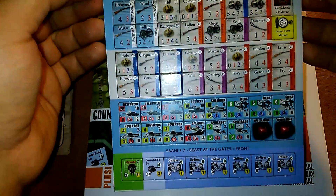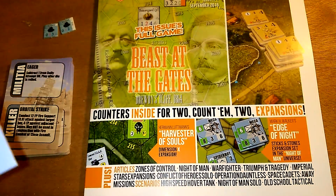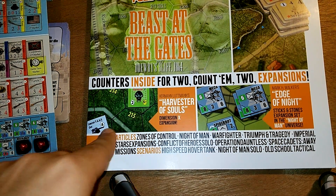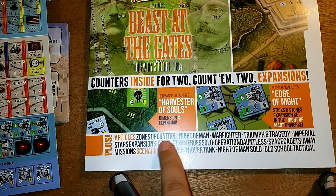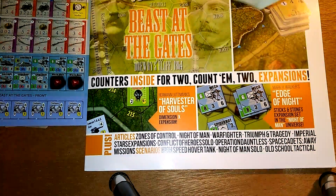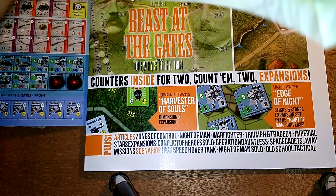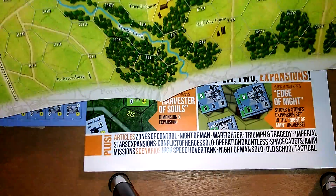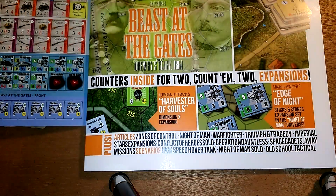We've got lots of good quality counters with great art. Here's something — Beast at the Gates. I'm not sure what that is. And there's Dimension X — I think that's one of the games from Tiny Battle Publishing, so this might be a scenario. And here's a map. The map is not super spectacular, but it's a paper map — the artwork is nice, it's a very nice-looking map, but I wouldn't expect it to be hard cardboard or cardstock for what comes with a magazine.